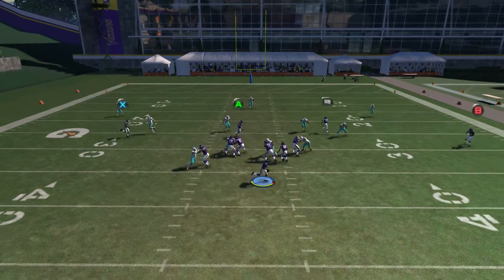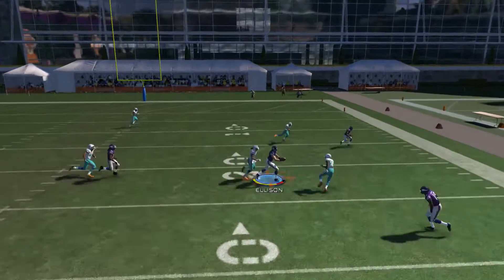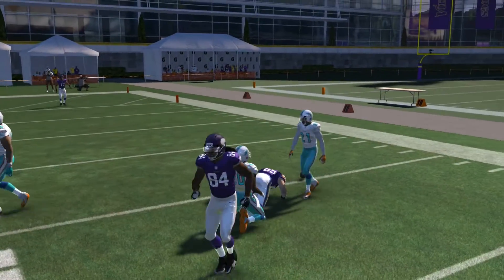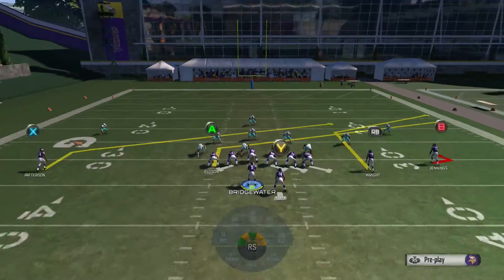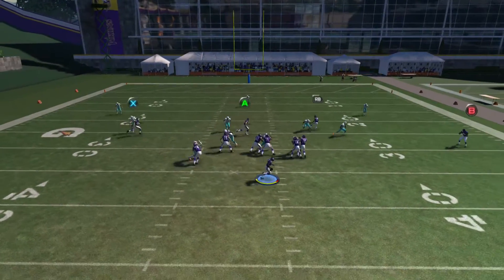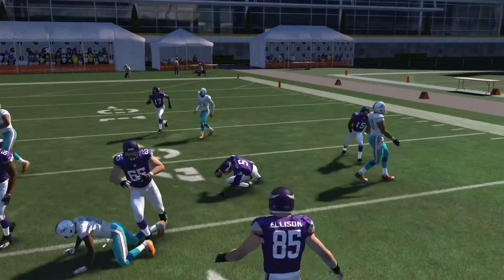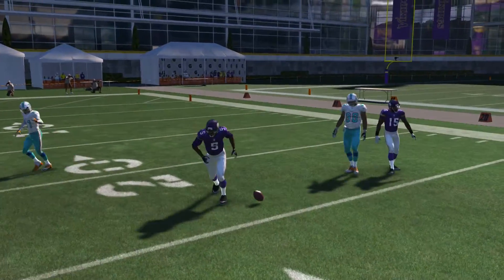Shotgun Tiger Lover has been my main formation online for about a month now. It actually has three to four solid running plays that your opponent has to adjust to, but the sprint out smash might be my favorite play in the game because it counters a lot of the nanos that you run into online.